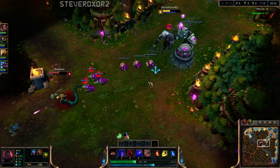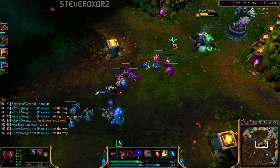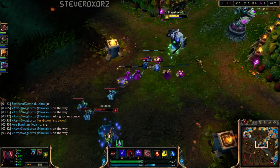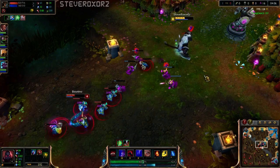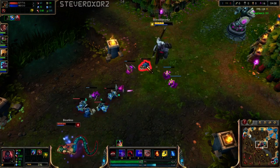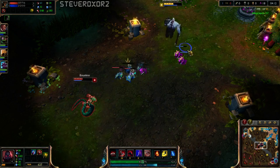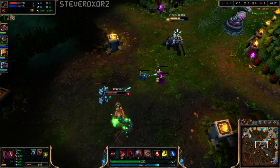Oh my god, that damage. I probably should have used my shield there, but I wanted to see if she was going to dive me. As you can see, with the E spell you can chuck those minions really far — the range becomes insane. I think it's the longest skill shot for a melee champion so far, because melee champions aren't supposed to have really long range skill shots.